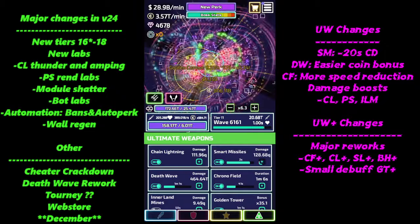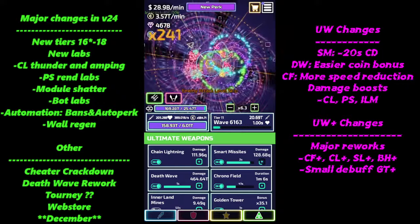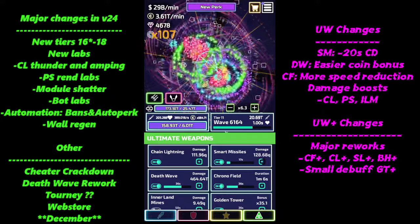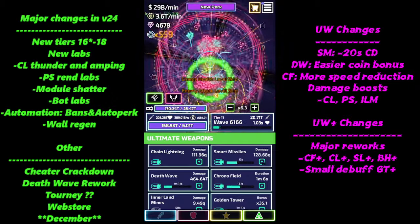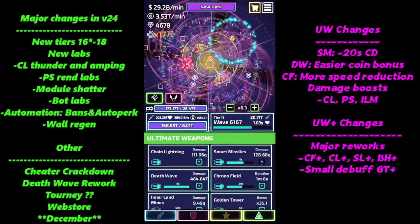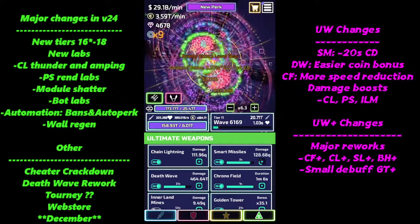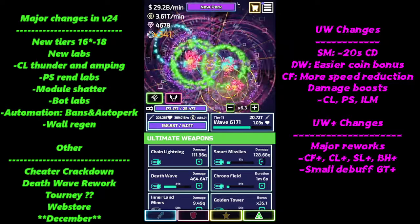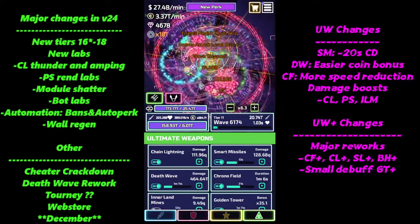Most people know there are some new tiers — T16 in particular has some new labs. The major three within T16 are chain lightning, with two new amp labs: Thunder, and an amp specific to shattering enemies. There's also a poison swamp rend with two labs — the first works on basic enemies, and the second expands to ranged, fast, and possibly elite enemies, with extra damage scaling off your Ren stat.